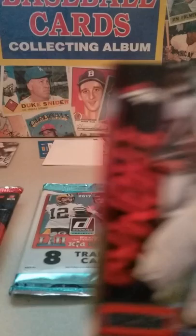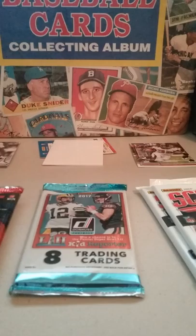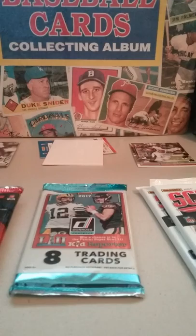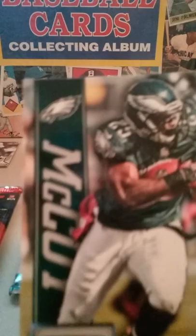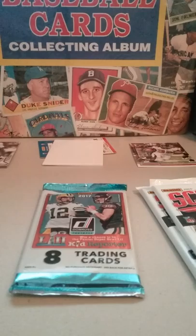Last pack of this set: DeSean Jackson, Marqise Thomas, Sam Bradford, Trent Richardson — that's a chrome or something. Keenan Allen rookie, Tamba Hali, LeSean McCoy, and Wes Welker.